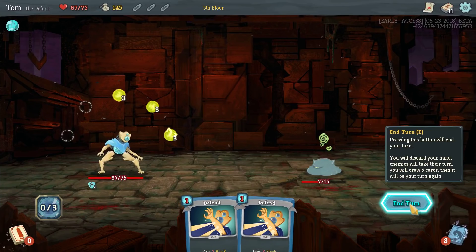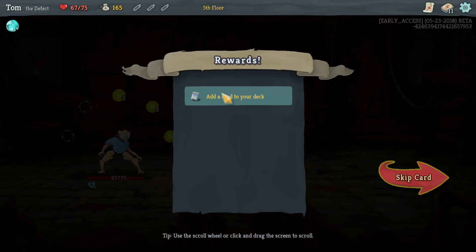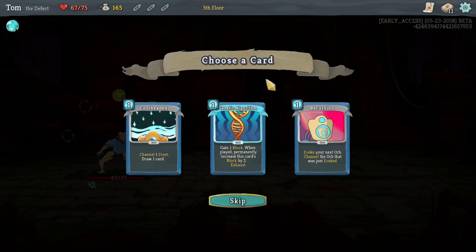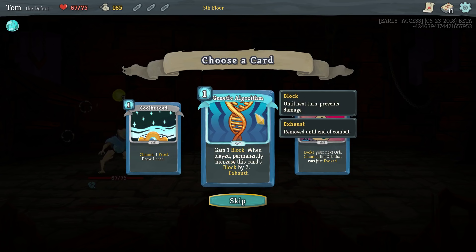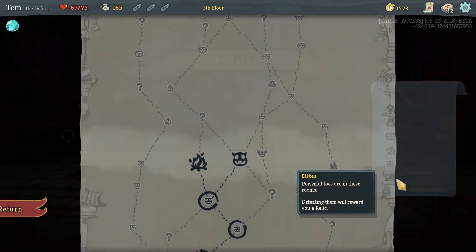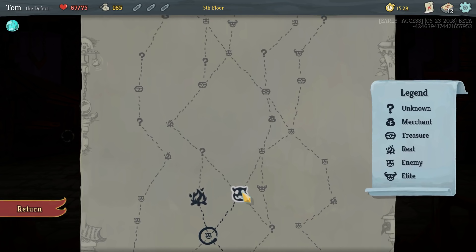Frost orbs — this is where it's at. Genetic Algorithm: gain 1 block, permanently increases the card by 2, and also exhausts itself, which means you can only use it once per battle, but it gets permanently better each time you do. It's alright — at the end of a lot of work you'd have a good block card. I like recursion a lot, but I've got to get frost. I like frost any time I can get it. A frost orb gives you block every turn — it's only 2 block, but it gets a lot better with focus. We don't have any focus yet — we may.